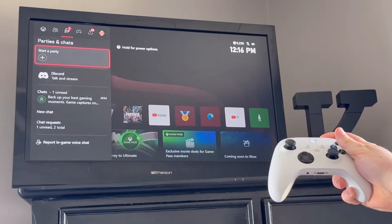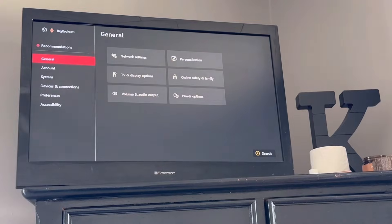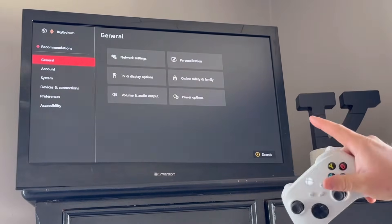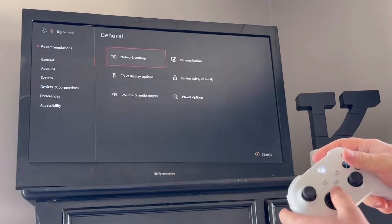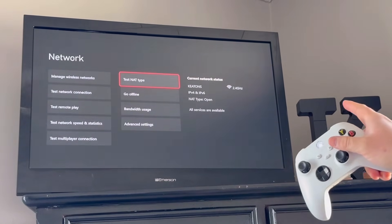First, get your controller and hit the Xbox button. Go over to Settings, go down to Settings, and then go into General. From there you're going to go over to Network Settings. You can see I've already done it — I'm already on open NAT type.